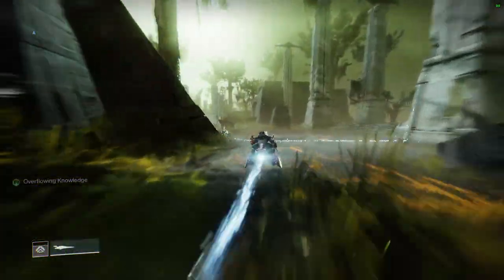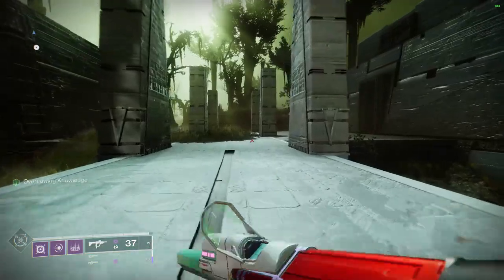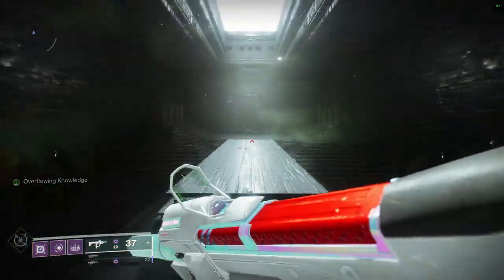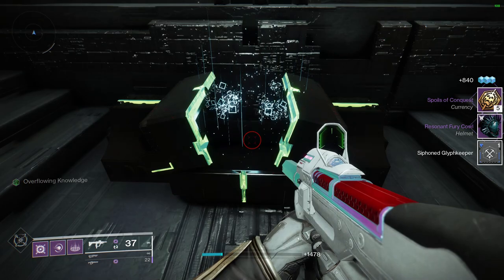Hop back on your sparrow and stay straight. You're going to see two temples in front of you, and one of the walkways has this kind of yin-yang symbol on it. Follow that, jump on top of it, and head to the temple on the right-hand side. Within, you'll find the secret chest in the Disciple's Bog.